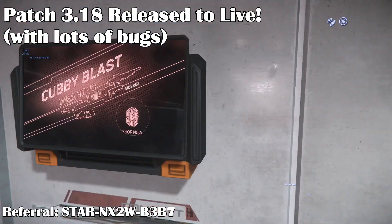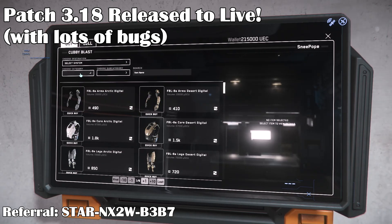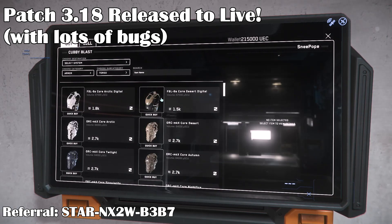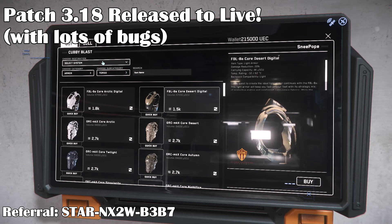The biggest news is that patch 3.18 is finally live, although it's got a ton of bugs that make even logging in difficult. There are lots of other little bugs as well, like the bug that gets you stuck in your seat and you can't get out, bugs preventing you from accessing your inventory or summoning ships, and other issues. CIG has said they are working on a quick 3.18.1 patch, hopefully for this coming week, as well as some server hotfixes behind the scenes. Until those roll out though, things are going to be very difficult.